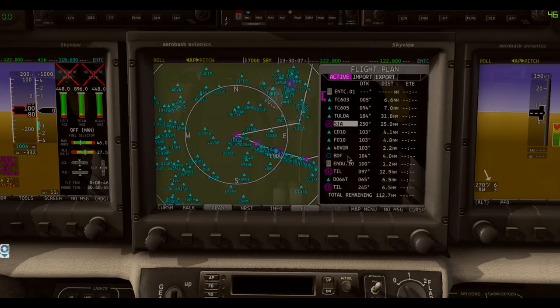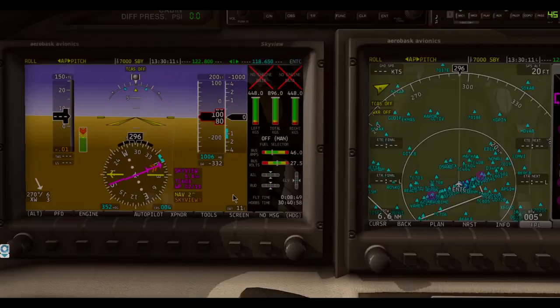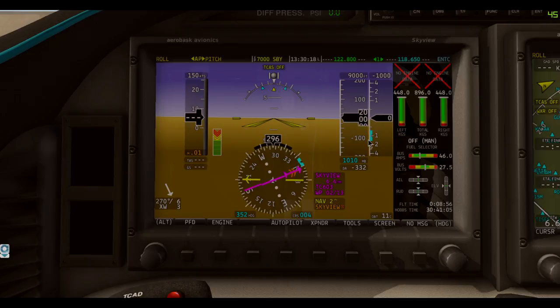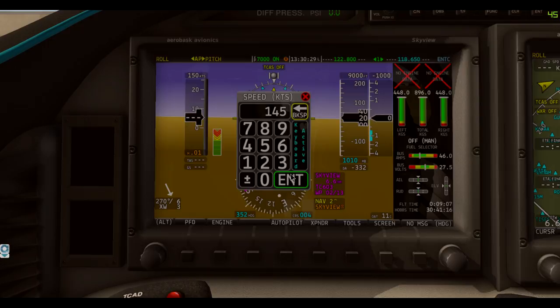For this flight we're going to climb up to 9,000 feet. I'm going to set the QNH — I believe it is 1010. Yes, that looks correct. I'll do squawk on, not too important since we're not on the network. We're going to climb up in IAS mode at 145 knots.